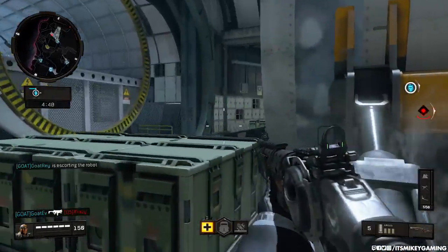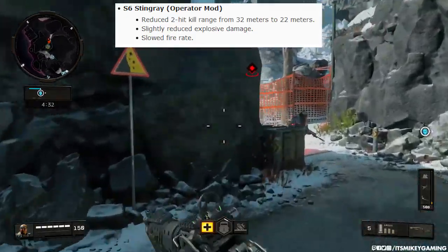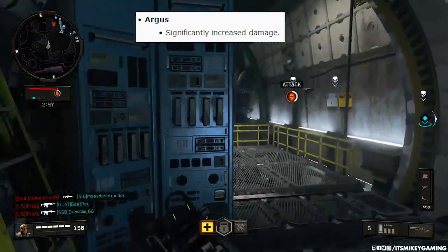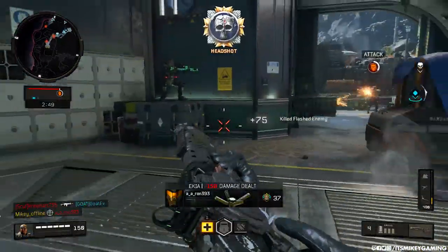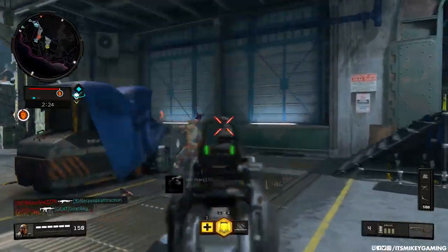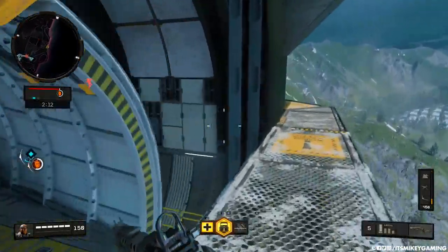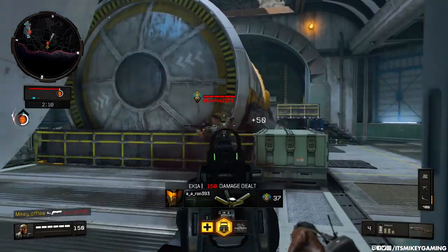Moving on to the updates — continuing with multiplayer. The S6 Stingray operator mod has been updated: reduced one-hit kill range from 32 meters to 22, slightly reduced explosive damage, and they slowed down the fire rate. The Argus had its damage significantly increased. I got it yesterday and it was complete garbage, but today it is awesome — I was able to get quite a few triple kills. It doesn't have too crazy of a range, but it's very good.